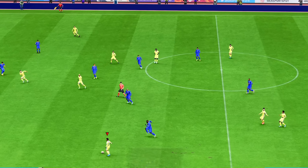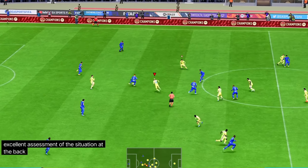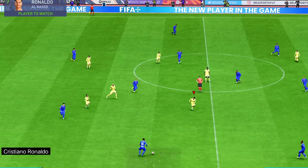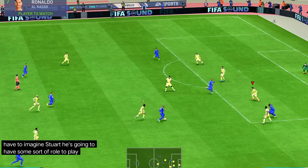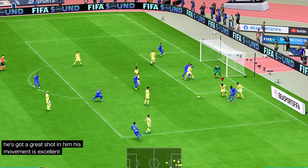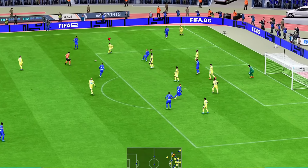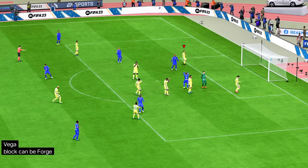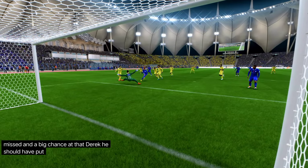Garib. Excellent assessment of the situation at the back. Cristiano Ronaldo — one of the greatest players of the current era. You'd have to imagine, Stuart, he's going to have some sort of role to play in this one. Well, Derek, he's the perfect finisher. He's got a great shot in him, his movement is excellent. And in a 1v1 situation — the ball is loose. Arreaga. Terrific block. Can they forge ahead? No. Chance missed, and a big chance at that, Derek. He should have put them in the driving seat there.